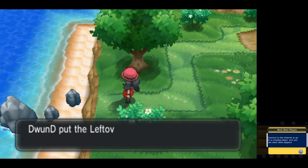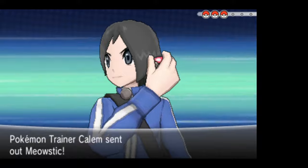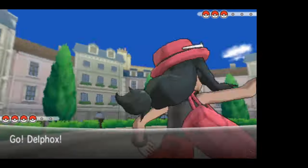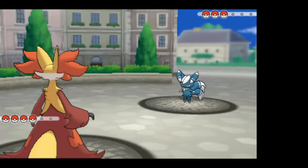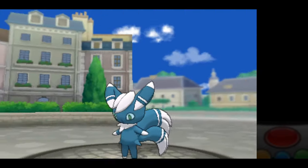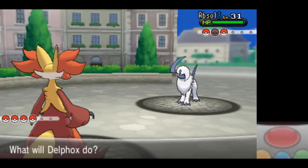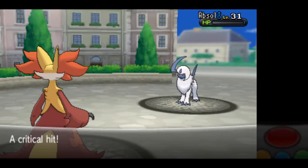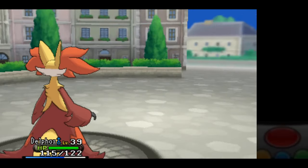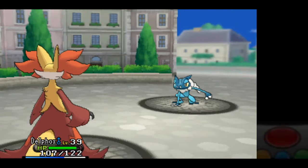We have another battle with Callum once we arrive in Coumarine City. This one is very similar to the one at the Tower of Mastery. While Meowstic gets off a Fakeout instead of a Light Screen, Shadow Ball is now able to one-shot it. Against the following Absol, we now have an upgrade over Ember in Mystical Fire, which also one-shots it. Last is Frogadier, and just like at the Tower of Mastery, Psyshock one-shots it.